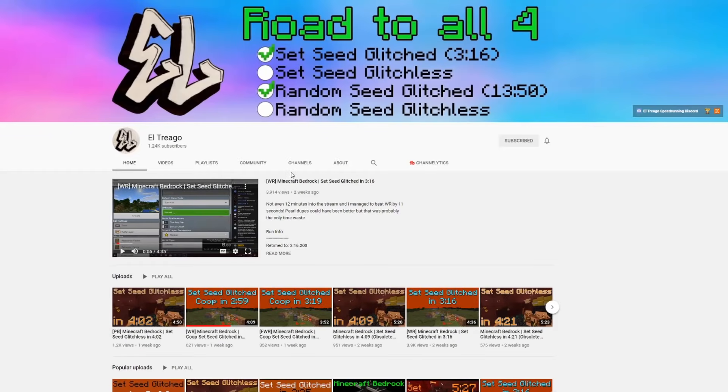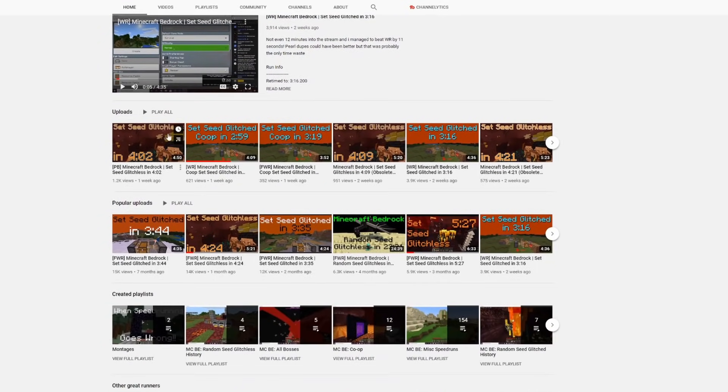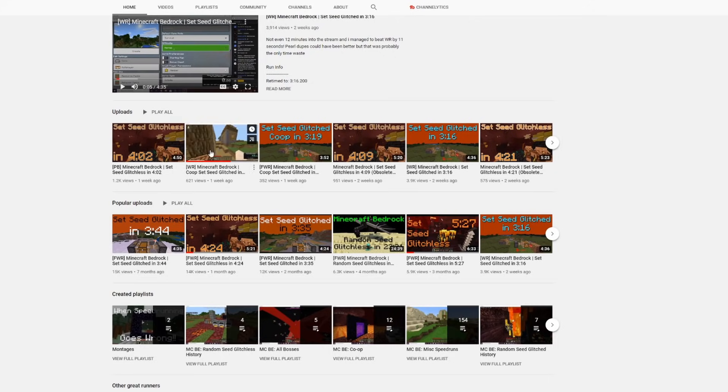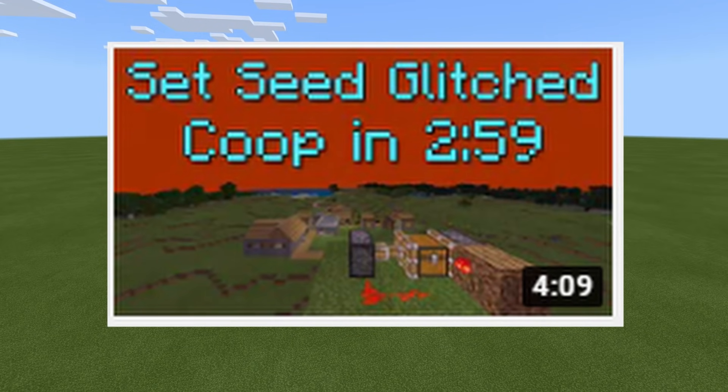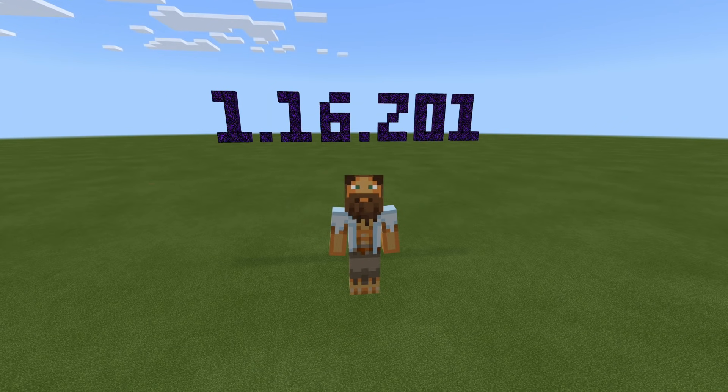My friend El Triago is a Minecraft speedrunner who does all kinds of categories including the glitched speedrun. If you follow my channel, you'll know that Bedrock has been doing a really good job of patching glitches — there are no decent duplication glitches now. But with this method of going back updates, you can actually use the old duplication glitches. El Triago did this method and managed to get a world record. Huge shout out to El Triago for showing me this method.